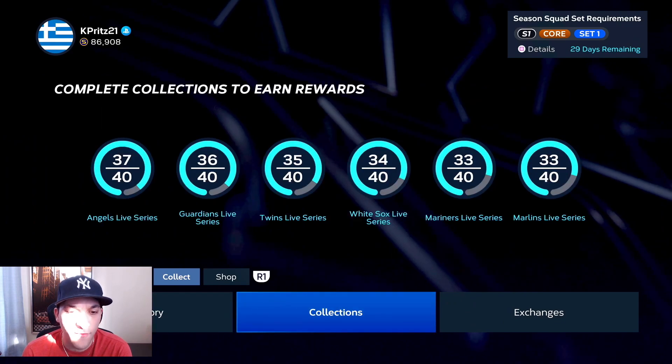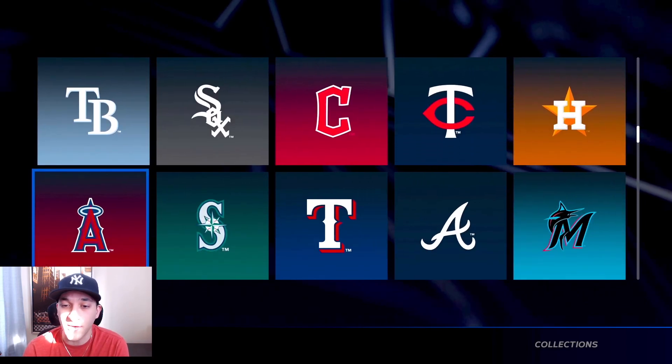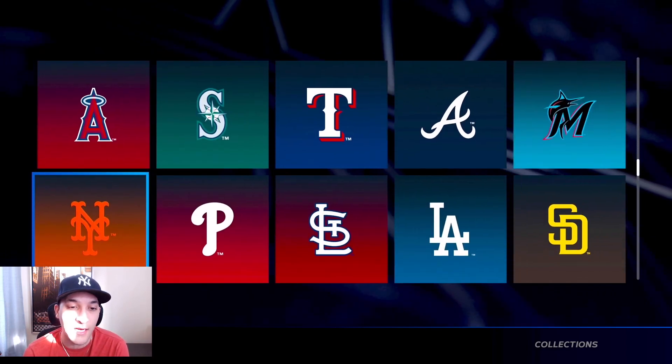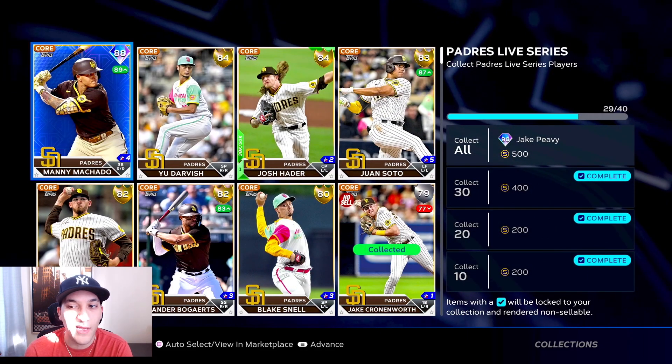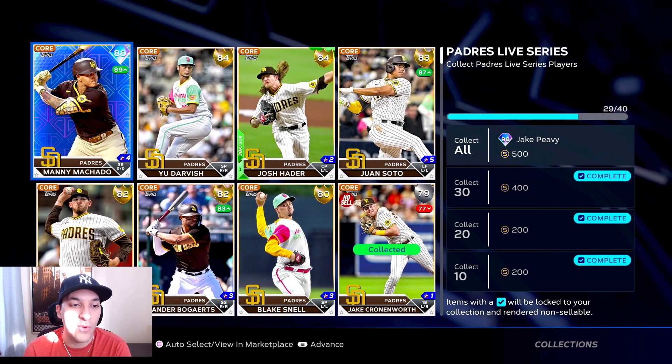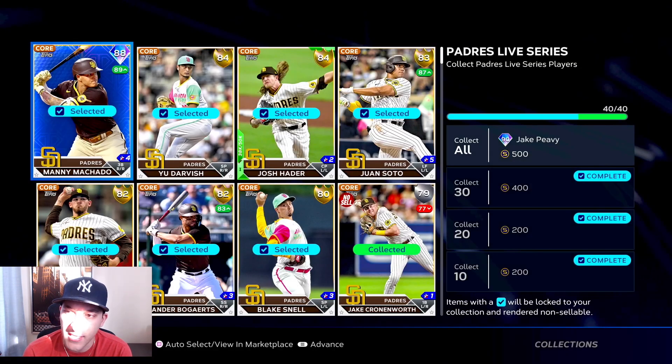Let's go on to our collections. We'll show off what we completed and what we bought the players at. We got a lot of teams done. Let's start with the Padres - this is a team we tried to get done yesterday. We picked up Manny Machado, I think around 34k.